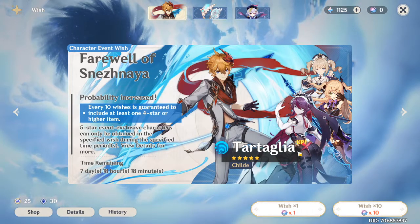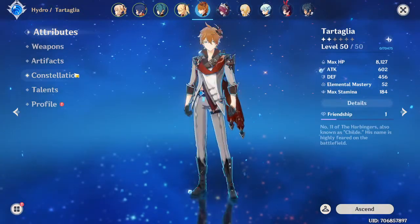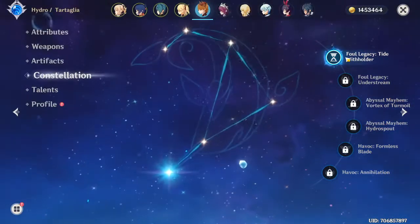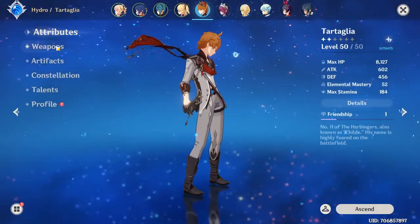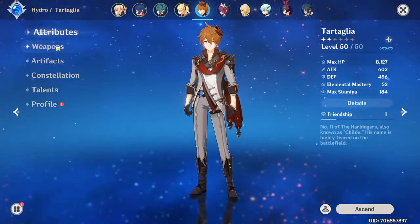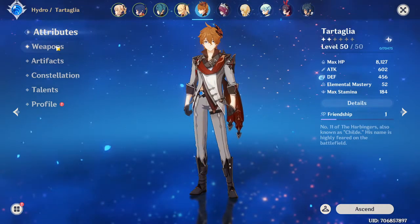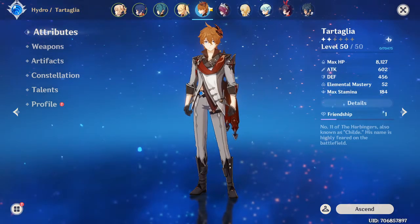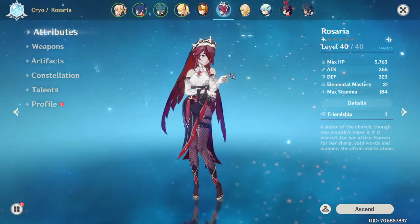I got a C1 Tartaglia. Yes, he is absolutely nuts at C1 because of the decreased cooldown. But what am I supposed to do? I'm 100% supposed to build him — I have a C1 five-star character and I cannot just not use him. I've never had a C1 other than Keqing on my other account, which I don't use — she's literally level one.